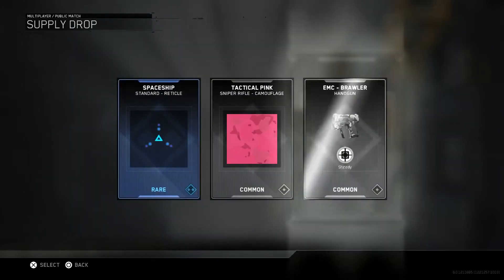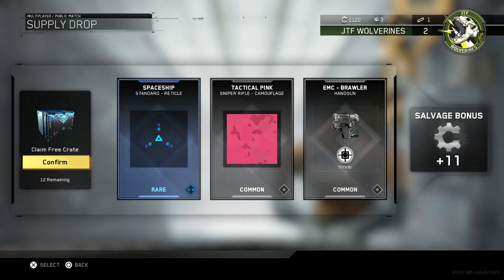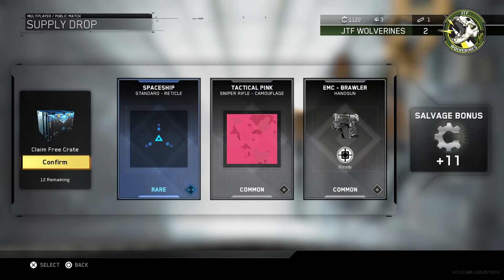So we've got the Spaceship Rhetical. We've got the Tactical Pink Sniper Camouflage and we've got the EMC Brawler handgun steady with 11 Salvage bonus points. Not too bad.